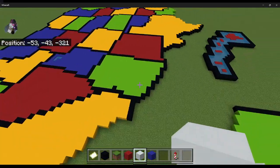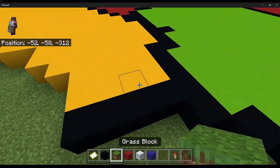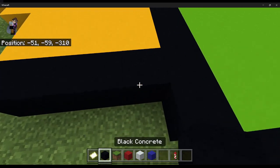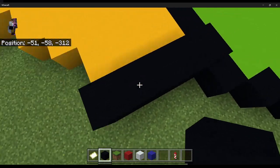So first off, you're gonna come here — this is your first block in the US. You wanna come down to here and do a 1, 2, 3, 4, just like that.